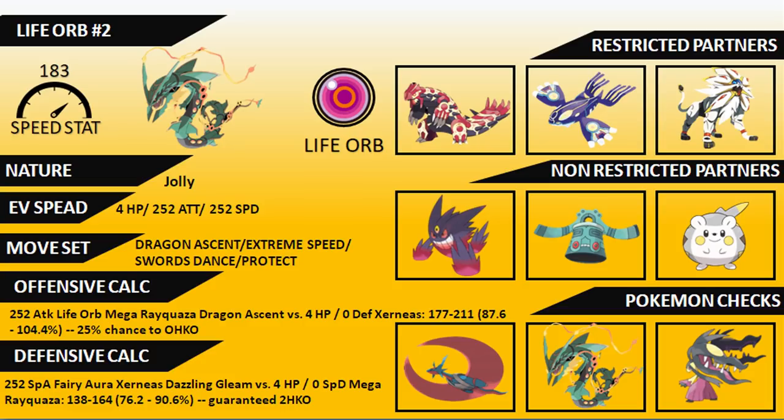In the offensive calculations, a 252 Attack Life Orb Mega Rayquaza Dragon Ascent versus a 4 HP no Defense Xerneas has a 25% chance to knock it out cleanly. If you can get any chip onto that Xerneas at all, you're pretty much guaranteeing the KO. You have to be aware of Intimidate support disrupting this calculation, but if you've got something like Helping Hand beside Rayquaza it can be very strong, especially with that Life Orb.